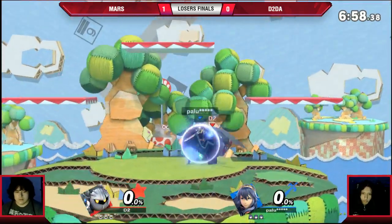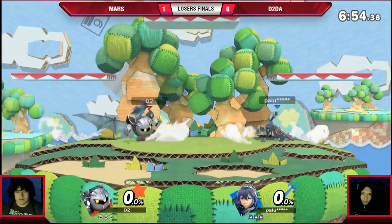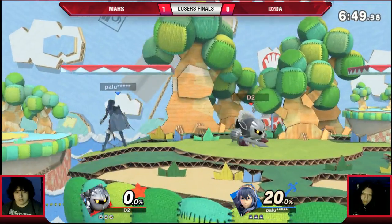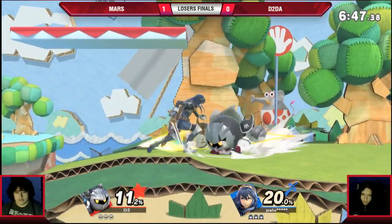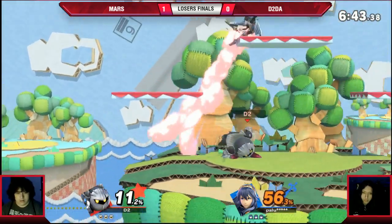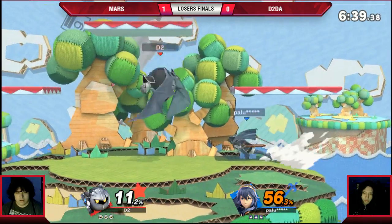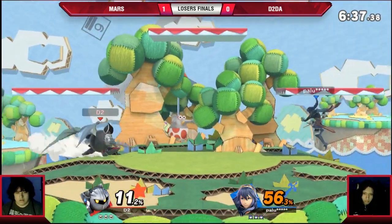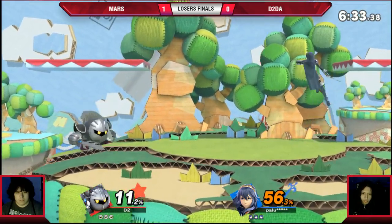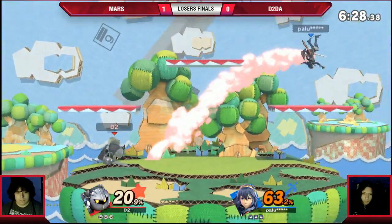D2DA is going to counterpick to Yoshi's Story — this one's Story, yeah, the N64 game. I wonder why. Maybe just because he wanted the platforms but didn't want them living as long as Battlefield. I think this is an amazing stage for Lucina, to be honest. Fire Emblem characters tend to love platform stages. And I think the ledge slants kind of help Lucina more than they help Meta Knight.